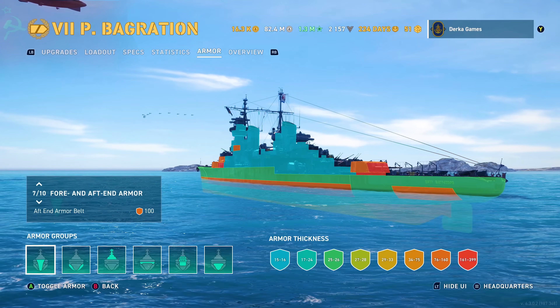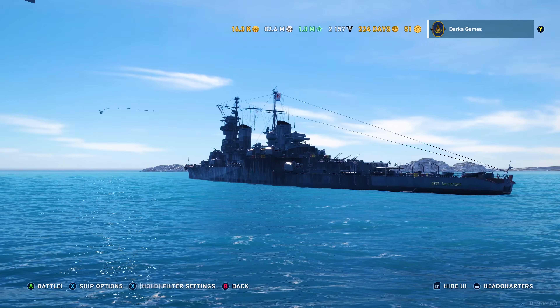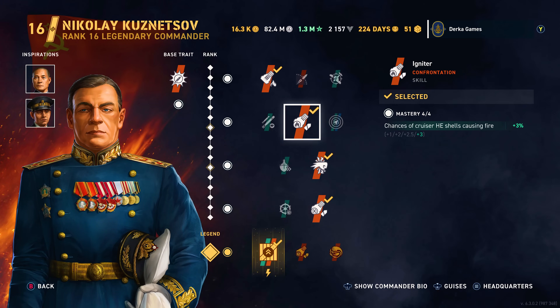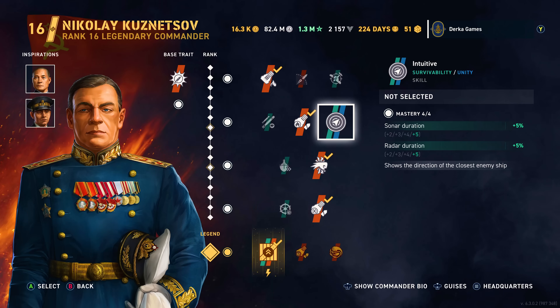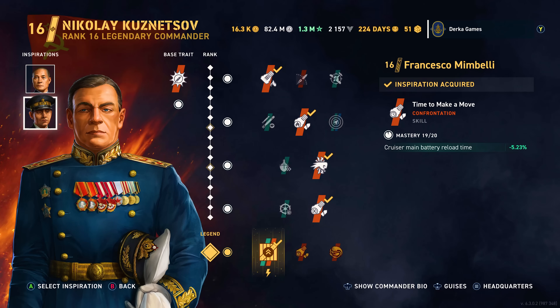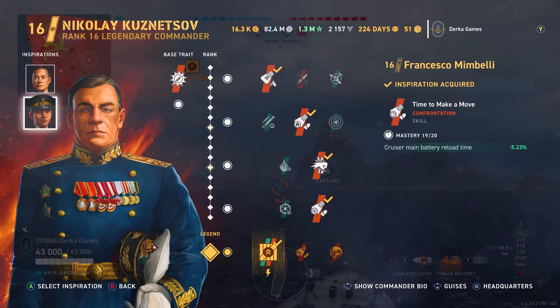My ship commander is Kuznetzov. The only semi-controversial thing here is maybe not taking intuitive in skill slot 2, which will give you that RPF finder to let you know where the nearest enemy ship is. Otherwise it's a pretty standard DPM build and we're using Makawa and Membelli, entirely free to play. So free to play ship, free to play commander, and inspirations.